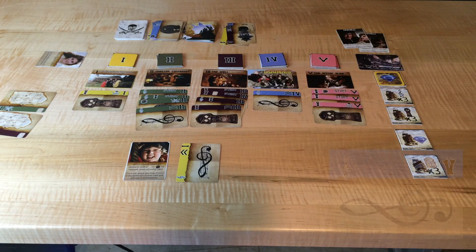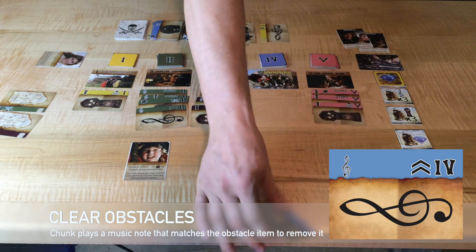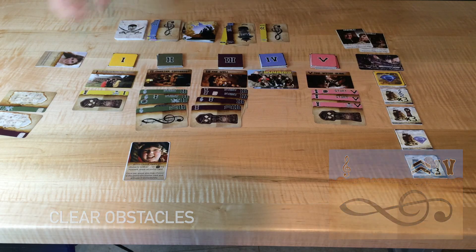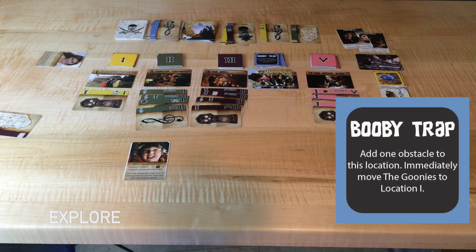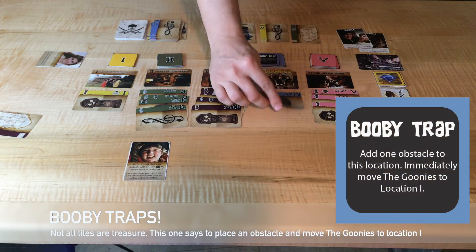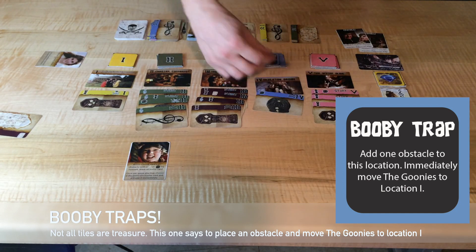Chunk plays a music note and clears the last obstacle at this location. Now we can play one card to explore. We flip the top tile over and discover a booby trap. It says to place an obstacle here and then move the Goonies to location one. We then put the booby trap underneath the other exploration tiles.